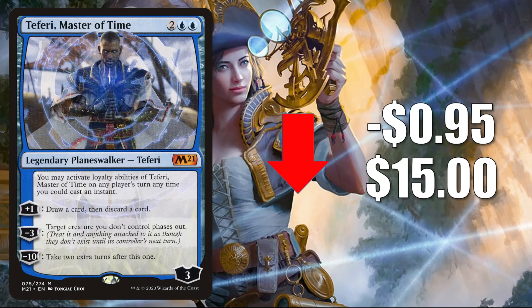Number four is Teferi Master of Time, down 95 cents to $15. This card continues to lose value — another card that doesn't see a lot of Standard play, though it does pop up in a deck here or there. It does see Commander play in builds like Atraxa Praetor's Voice, reprinted not too long ago in Double Masters, and also Muldrotha the Gravetide, reprinted recently in the list. That card is also going to be one of the etched foil cards in Commander Legends.